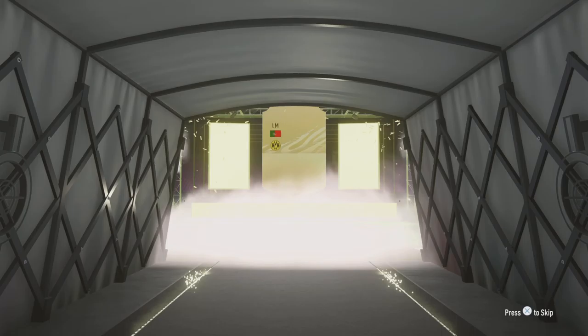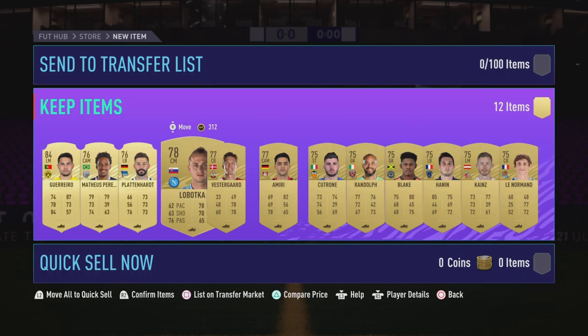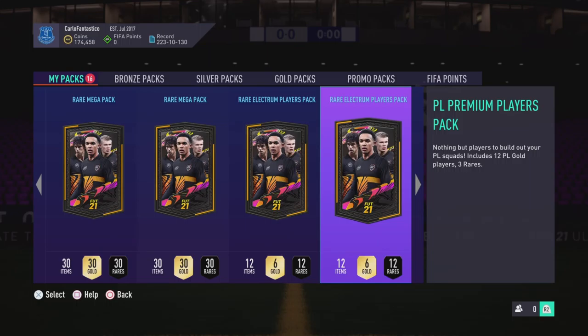We get a Portuguese left mid — an 84 — oh mate, great pack! Guero, that's a nice one. That's more SBC fodder at the end of the day — cards that are just going into 80-rated upgrades. Can't complain though.